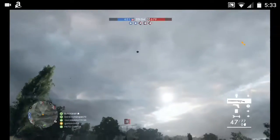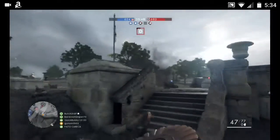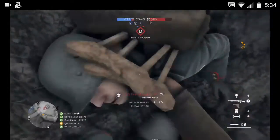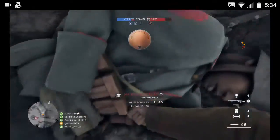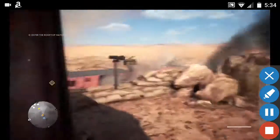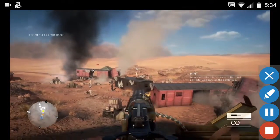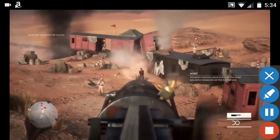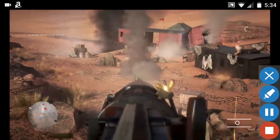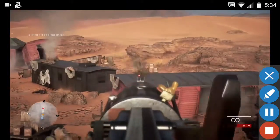First up, double knife kill using the basic knife — the knife that you get for the starter pack. Miss him. Get him right in the neck, right in the stomach. Here's part of the campaign. This is a Lawrence of Arabia campaign, and I think you can guess what I'm about to do. Oh yeah.